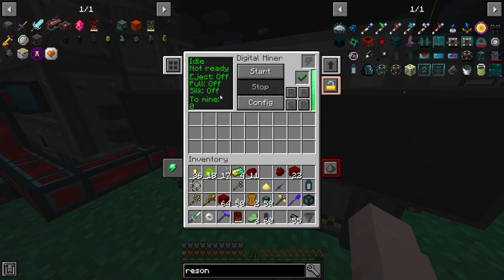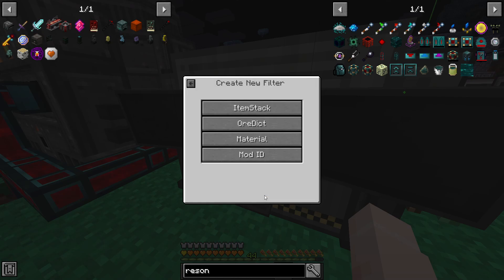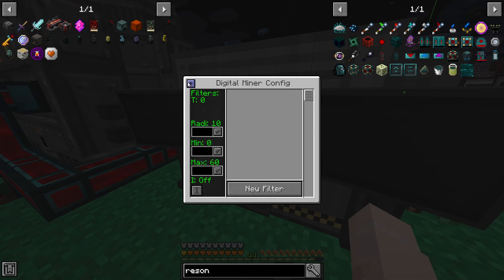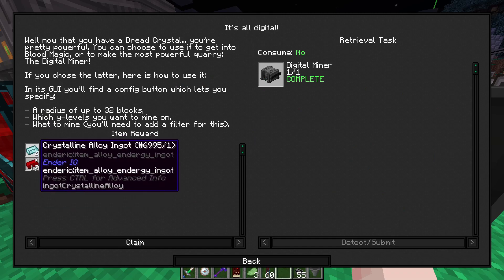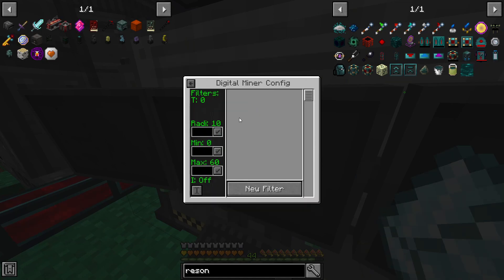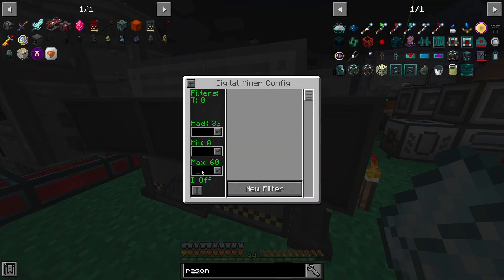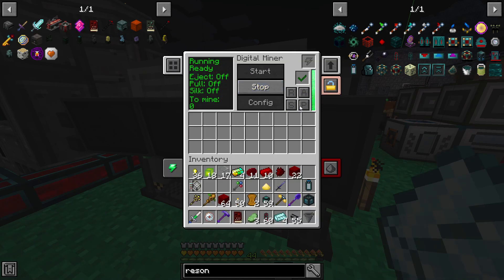It says not ready. Eject off, pull off, silk touch off, to mine: zero. So looking at the config — new filter. I could filter by ore dictionary, but I don't really want to filter, I can just mine anything. What does the quest say? Radius up to 32, select which Y levels to mine, and what to mine — you'll need to add a filter. Okay, so radius up to 32. Minimum Y level zero, maximum Y level 60 — we're at 63 now, so let's turn that down to 50. If I hit start, it says running and ready, which is good.